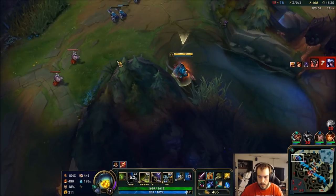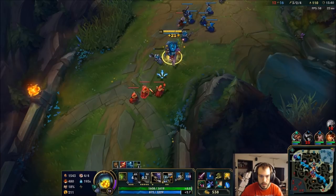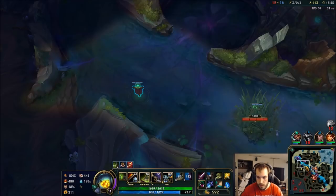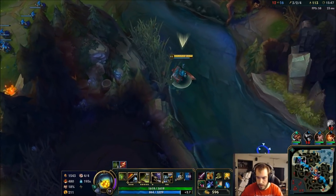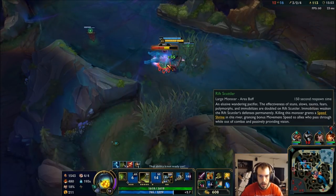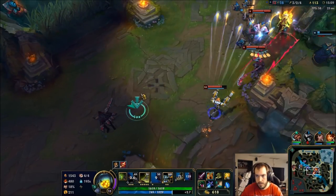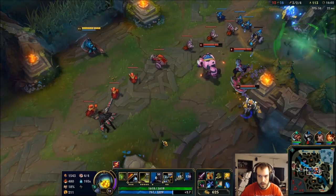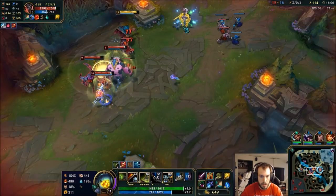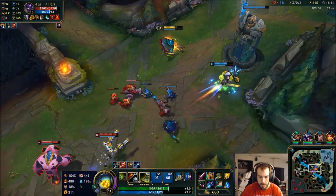Push one more wave and then head mid. I can grab scuttle crab too, even though Udyr is probably going to grab it. That's fine. We don't have a team, fair.